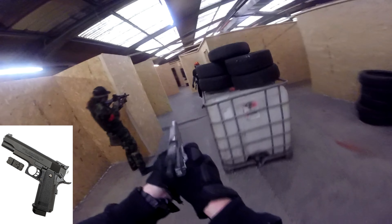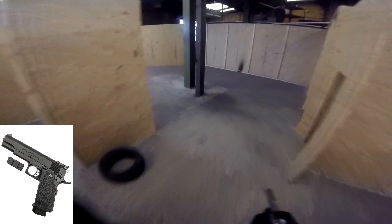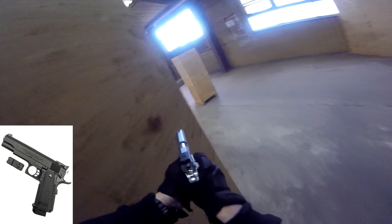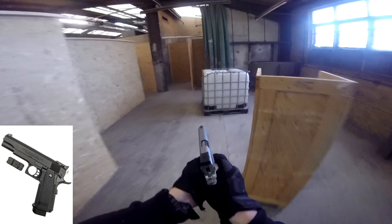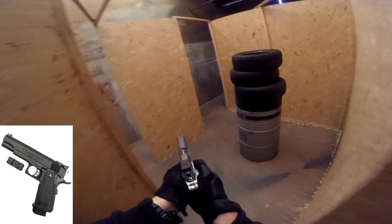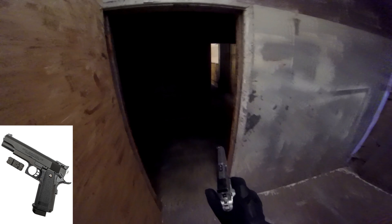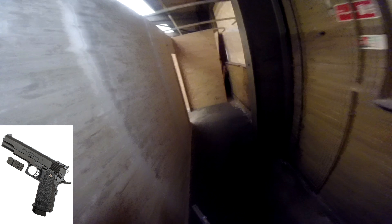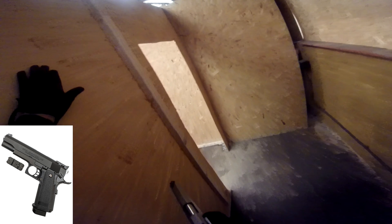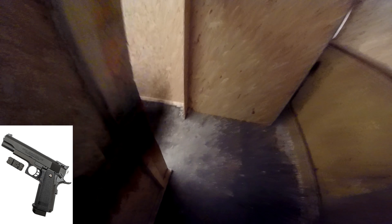Next up we have a pistol that is super popular in CQB circles and also IPSC, and that is the Tokyo Marui Hi Capa 5.1. It comes in a few different sizes and styles such as the gold match, silver, or black, so whatever you prefer. The price point for these is about £130. It is a similar situation to the Glock in that you will need some extra magazines, but being Tokyo Marui it will shoot very well out of the box. Their hop units are fantastic and you will get really good range. Again, compact size so easy to manoeuvre in CQB — you will just need to make sure that you have your reload drills down to a tee.